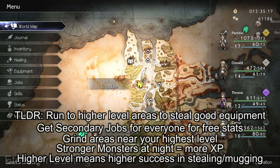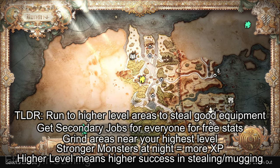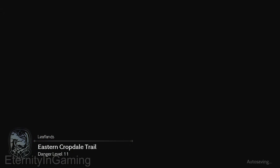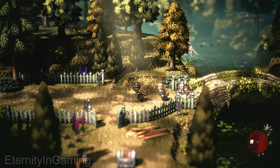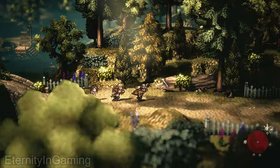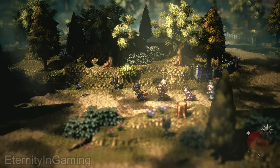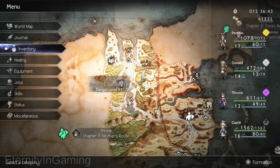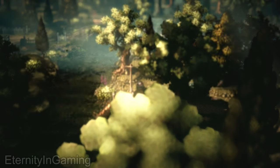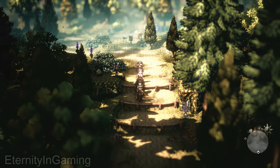I wanted to give some advice on gearing up in this game. I'm level 17 with my protagonist and my others are around 12 to 14. My friend told me to run to the next quest area for a character and just start stealing stuff — use your characters to interact with NPCs and steal, or if Oswald or Ochette can duel them and win, take their stuff. I'm showing the path I took to one of these towns, starting from where Agnea the dancer begins her campaign, then running to a higher level town.